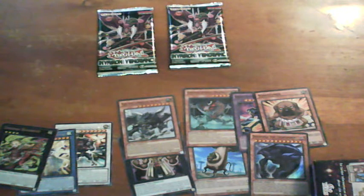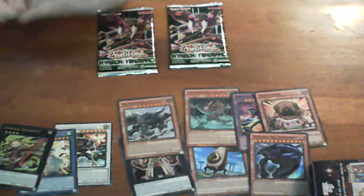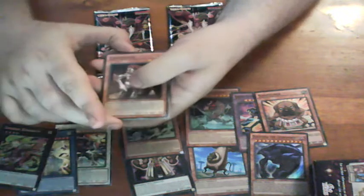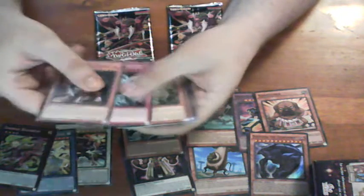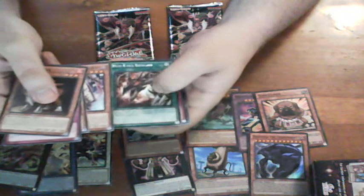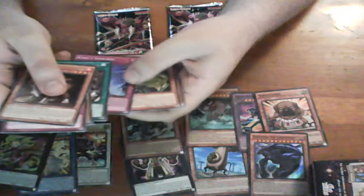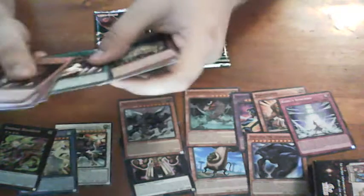Let's start with this one and see what we're getting. We've got a Red-Eyes spell card and King Synchro - I'm pulling that.